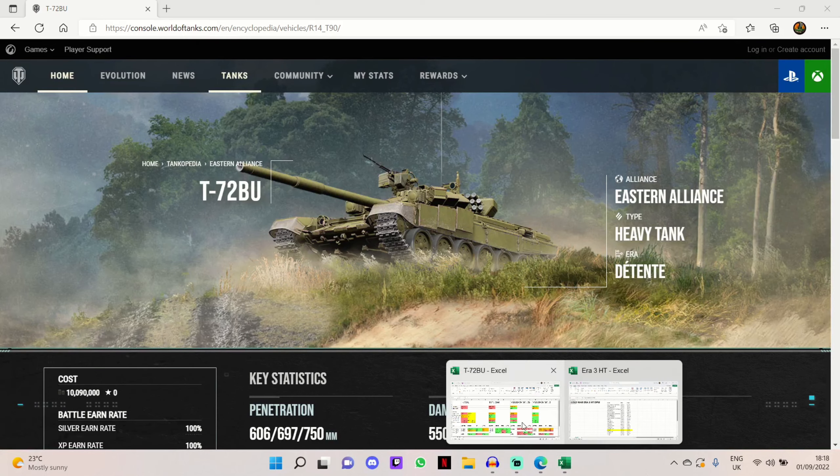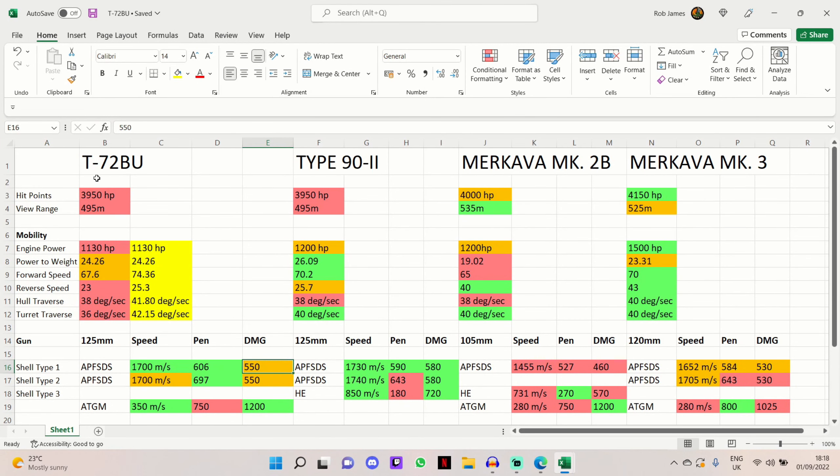We're going to head over to this Excel spreadsheet where I've put all the stats of the T-72BU. In this comparison I'm going to be comparing it to the Type 92, the Merkava Mk2b, and the Merkava Mk3. There are other era three heavy tanks to compare to, but I've chosen these three because I think they fit the play style of the T-72BU — a fast-paced brawling heavy tank.